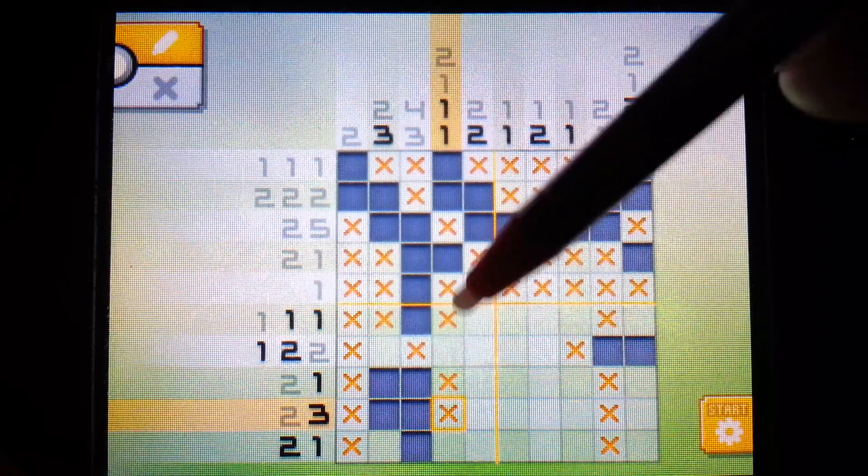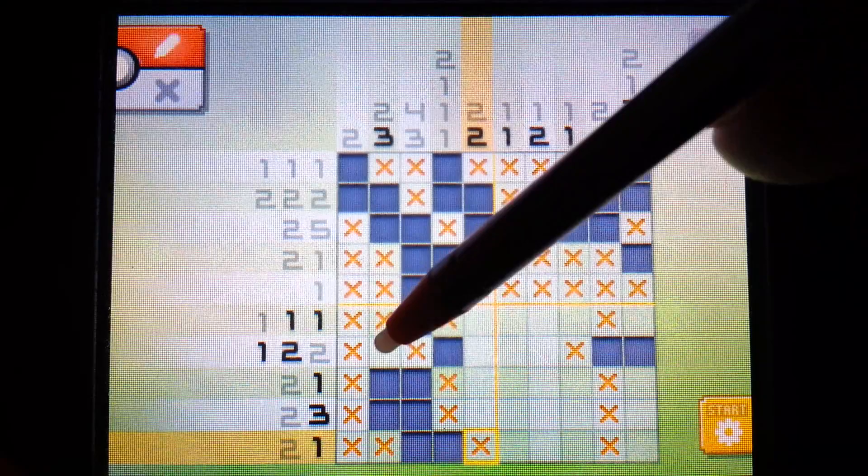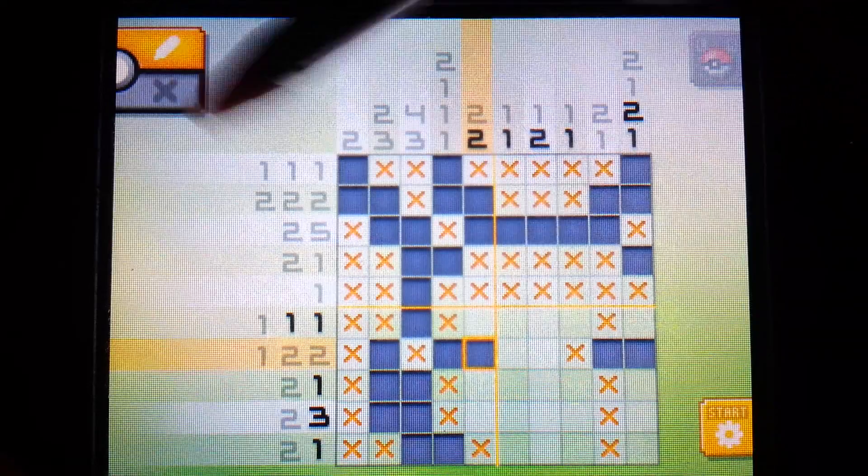These two are now filled in - we can put the X's there. We have two single pixels left to fill here, and there are only two empty spaces, so we fill them both in, which completes the two on this part. And the three can now be filled in because there's only one space left here. This leaves a pixel here - it has to correspond to that two, so put it right over here and X out the rest.